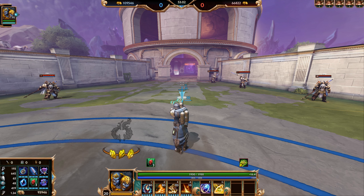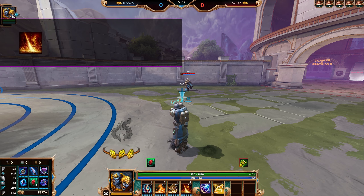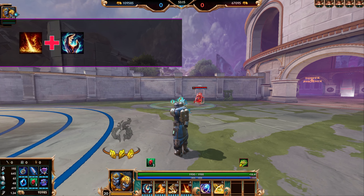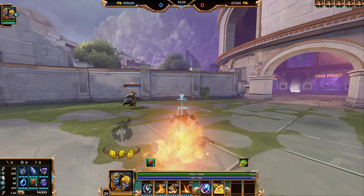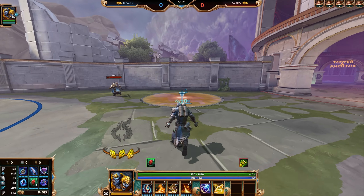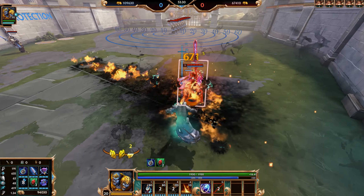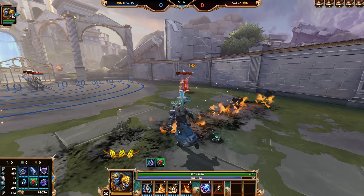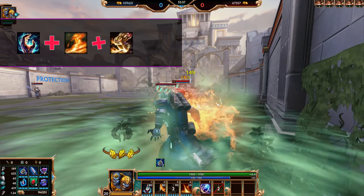Now let's get into some combos. There are a lot of various ways to engage and disengage with Agni. For engage: combo one is Rain of Fire, into Noxious Fumes, into Path of Flame, then Flame Wave — turn around and hit with your two. Combo two is Noxious Fumes, Flame Wave, dash, turn around, and ult.